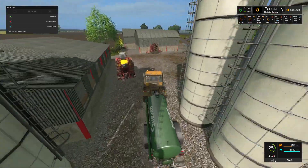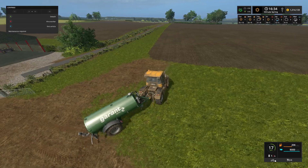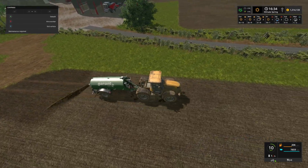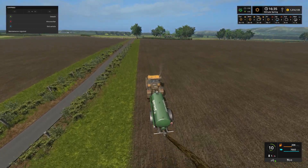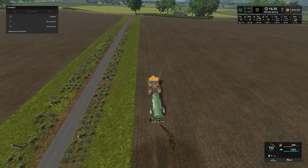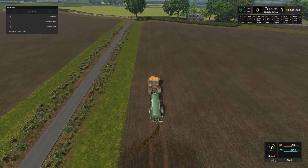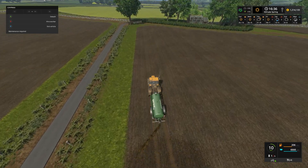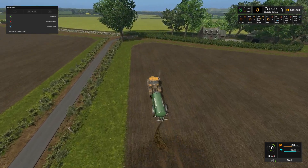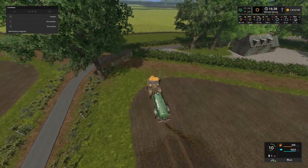We'll get this up to the field. It's not an incredibly wide spread either - we could have gone a little bit wider but not much. So we will be back and forth a few times with this one. What this is doing is putting that slurry on as a liquid fertilizer - or slurry should I say, it's not actually liquid fertilizer - and that will of course fertilize the crops.